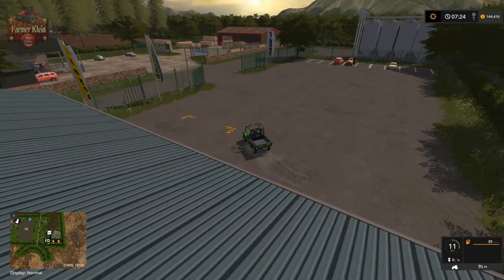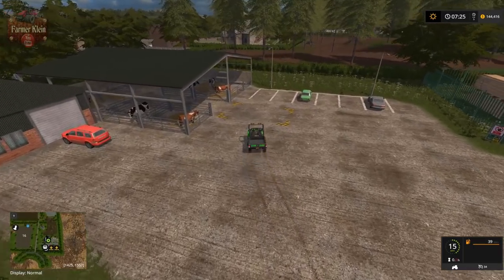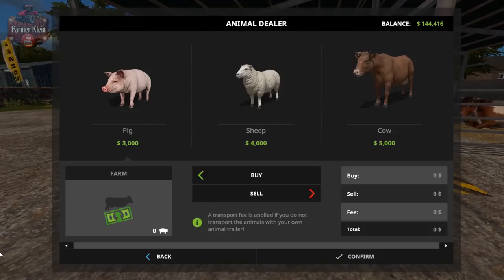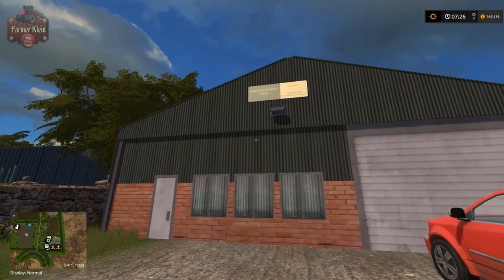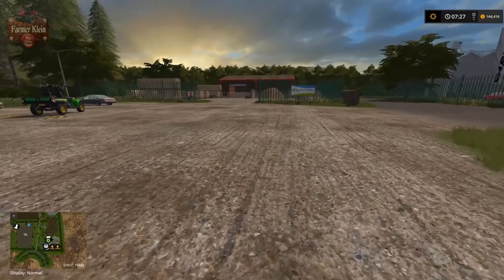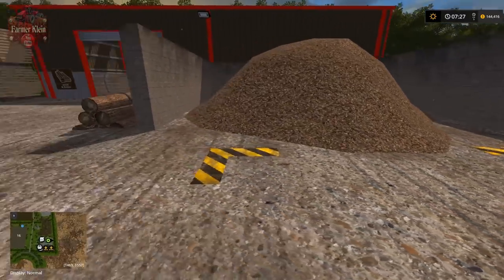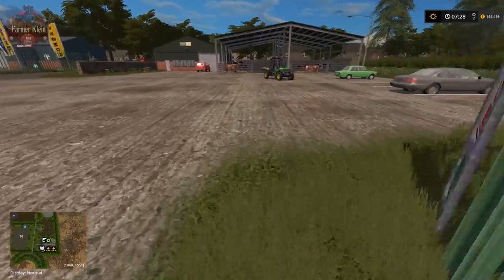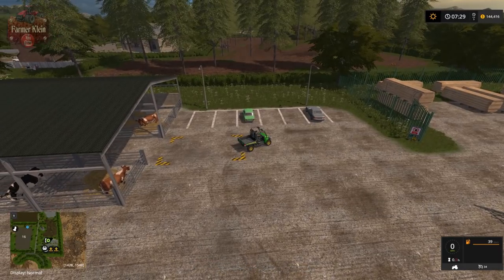Right across the street from the shop we have the animal dealer - this is where we'll be able to buy our animals from a single point. One thing I like about the map is its consistent use of colorings for the signs, giving a real sense of uniformity. We have our log sell point and wood chip sell point. There is a small forest on the map but it is not the most densely planted in trees - basically right behind the church.